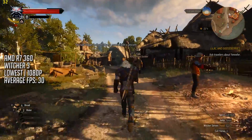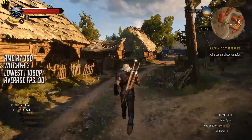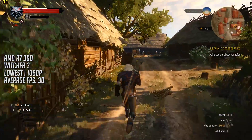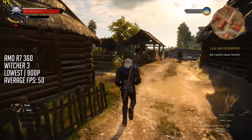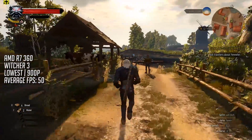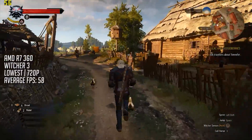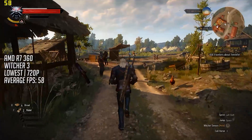While most modern budget GPUs should handle full HD just fine, demanding games like The Witcher 3 may struggle to keep a constant 30 frames per second. But at 900p or even 720p the frame rate becomes a lot more consistent, despite the fact that you will notice a slight drop in quality — unless your monitor is 900p or 720p by default, in which case you'd be running your games at those resolutions anyway.